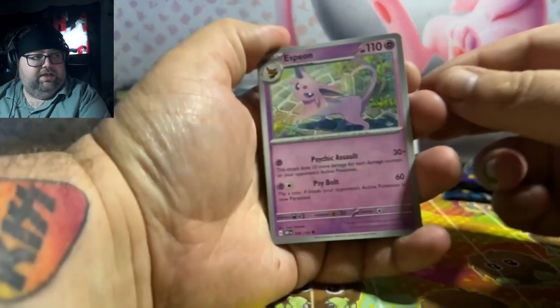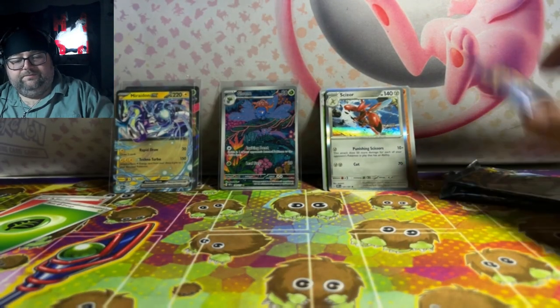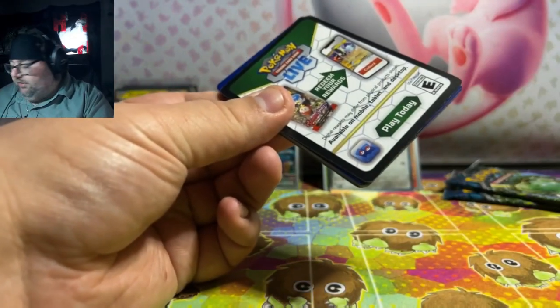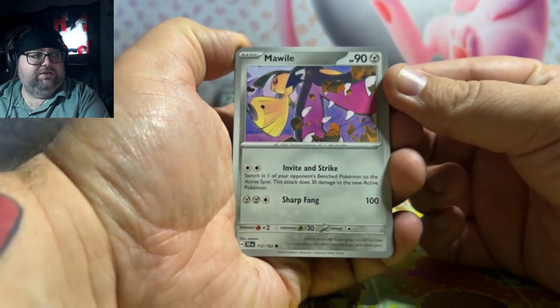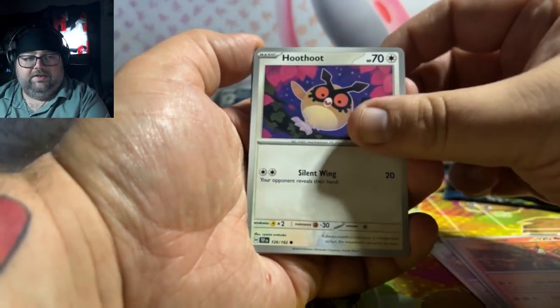We did pull one Espeon — that's gonna be the top bulk from that set. Let's open up Temporal Forces. I would love another Raging Bolt, because my Raging Bolt unfortunately got a nine, so I would love to get another. If not Raging Bolt, maybe one of the trainers — I know Salvatore's in the set, and I know Mortius.